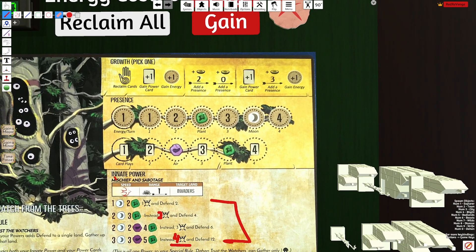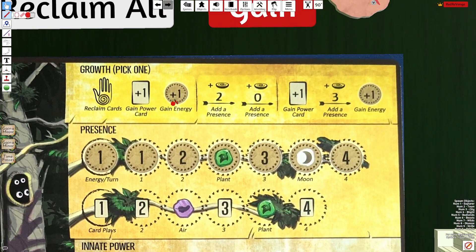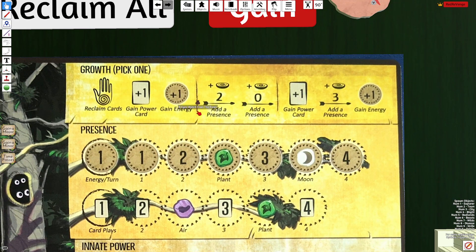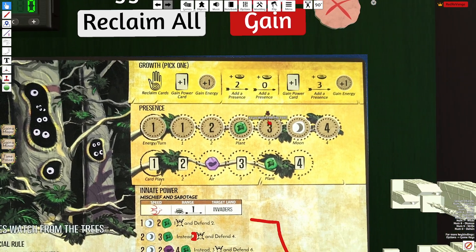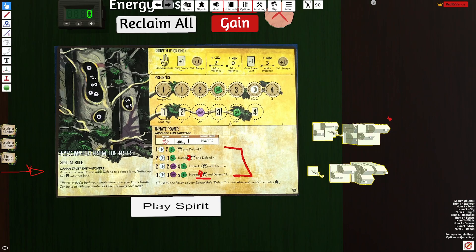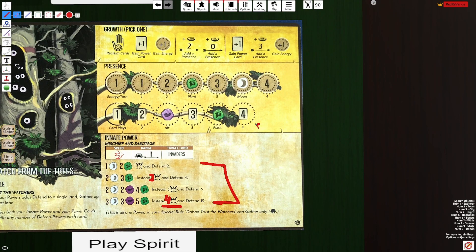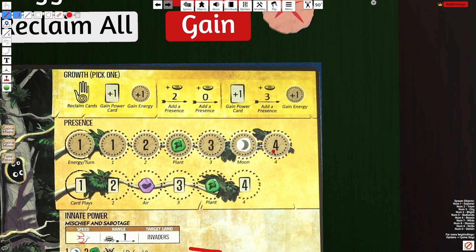Eyes does have a reclaim loop problem — when you go to 4 plays and spam your reclaim you can abuse G1, but I don't think you can get rid of the energy; it's necessary for the function of the Spirit. Looking at the tracks, you start off at 1 energy and 1 card play, and end at 4 energy and 4 card plays. The 4 card plays and 4 energy are both about average with most spirits.